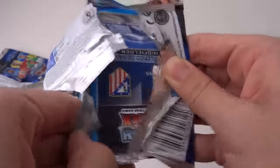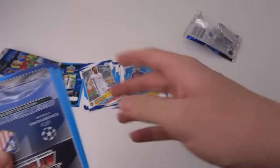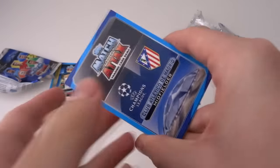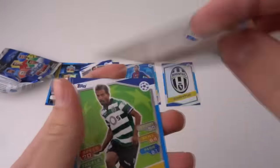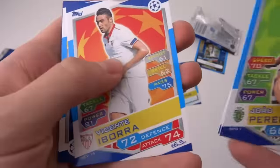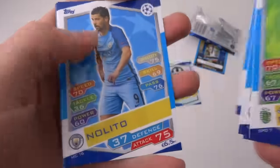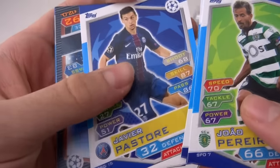Let's get into the next pack to see what we can get. Atletico Madrid midfielder — I don't think that's anything special, I think it might just be a Man of the Match card. Yeah, I think it is a Man of the Match card. So we've got Sergi Dada, a Match Naxx Life Code, then Jao Pereira, Demario Gray Rising Star, Vicente Iborra again, Danny Drinkwater, Nolito, and Pastore.